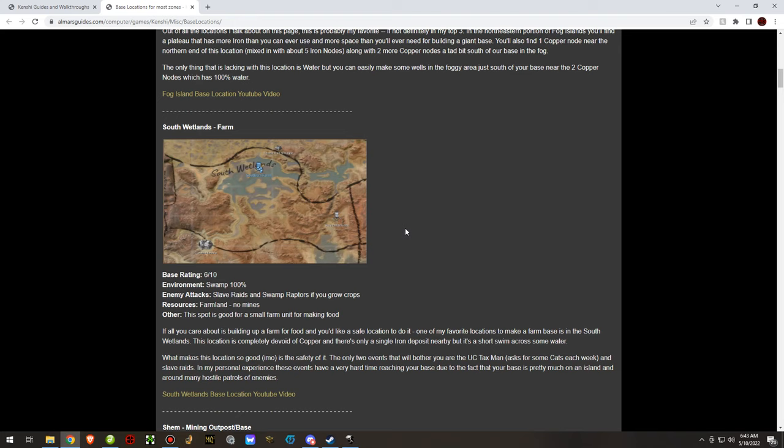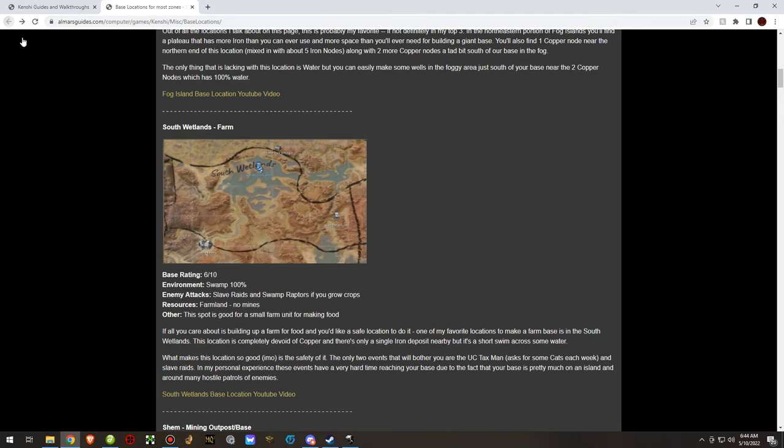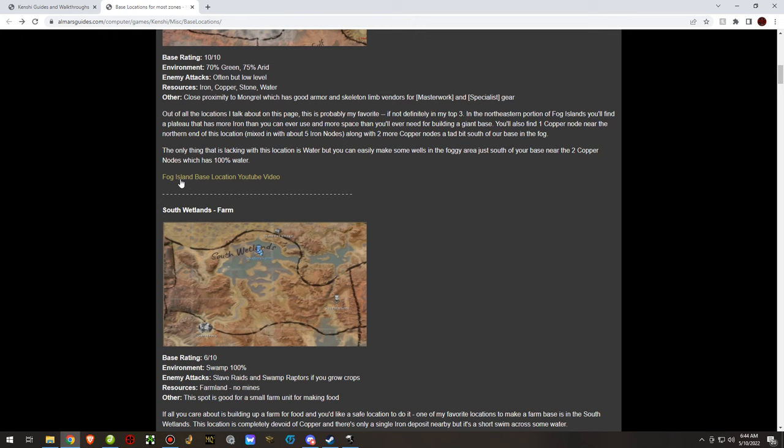The next one on the list is South Wetlands — the farm base I made there. It's a decent base if you want to build a farm, probably one of the better locations for farming. I produced a lot of fabric and food there, kept a small group of characters there. The base was made on a little island in the middle of South Wetlands, which gave me a lot of protection from basically all raids because it was safely planted on that island.